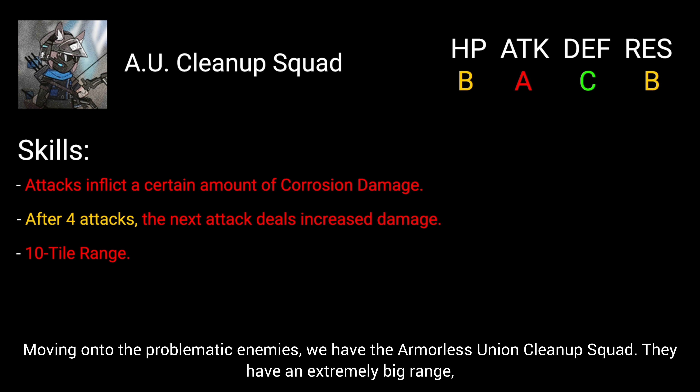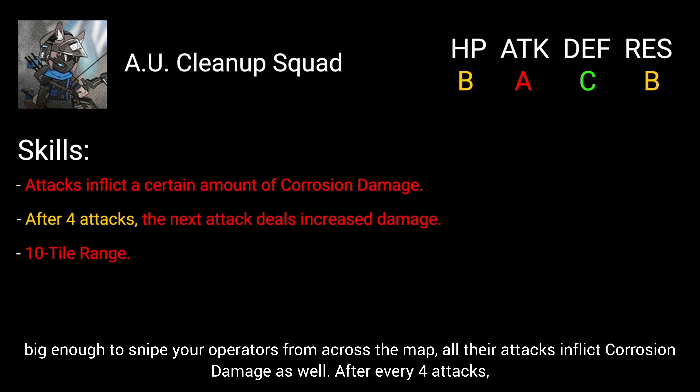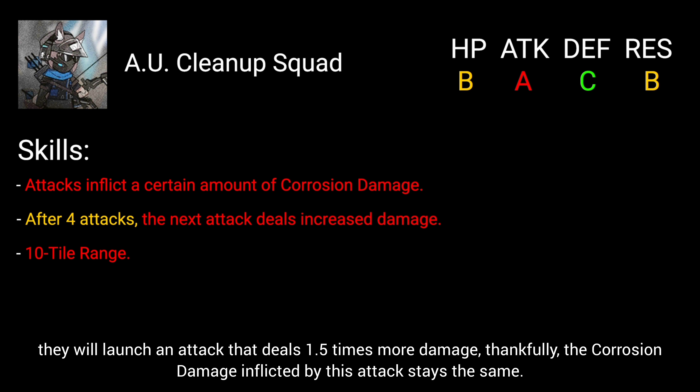Moving on to the problematic enemies, we have the Armorless Union Cleanup Squad. They have an extremely big range, big enough to snipe your operators from across the map. All their attacks inflict corrosion damage as well. After every 4 attacks, they will launch an attack that deals 1.5 times more damage. Thankfully, the corrosion damage inflicted by this attack stays the same.